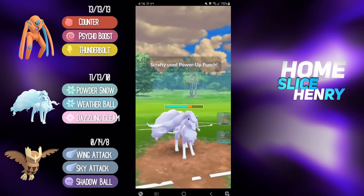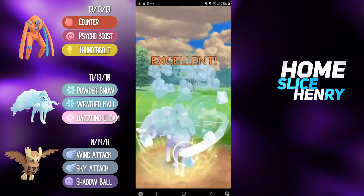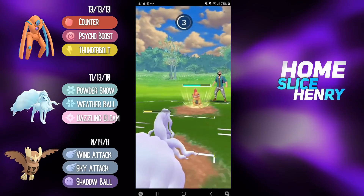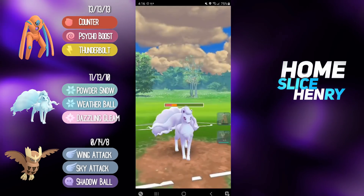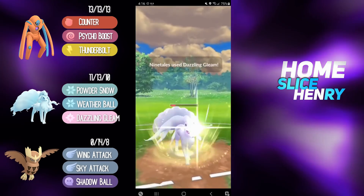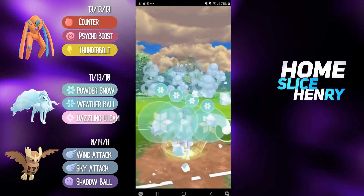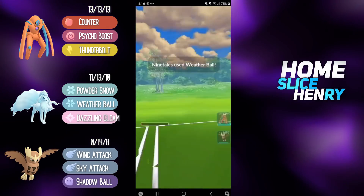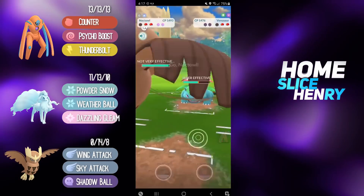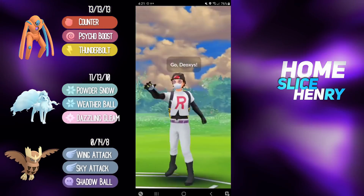Now we bring in Alolan Ninetales and the opponent counter switches into a Scrafty. Scrafty is not a fabulous response as we can bluff the Dazzling Gleam and hopefully force a shield. We are going for the Weather Ball bait and get a shield — that is very good. Now we're farming up. They're not going to be able to take us out with this Power-Up Punch, so we will reach the Dazzling Gleam. Going for the Dazzling Gleam, it lands double super effective, takes out Scrafty, and in comes Venusaur. They are very weak to Alolan Ninetales. They shield up the Venusaur and farm down, but we have Noctowl with two shields — definitely going to win the match. Good game.